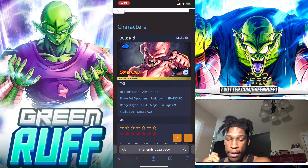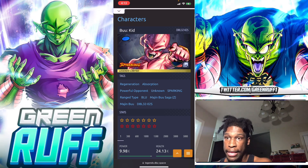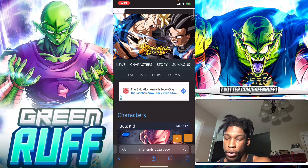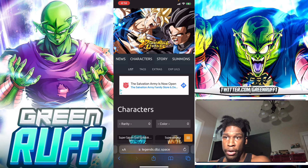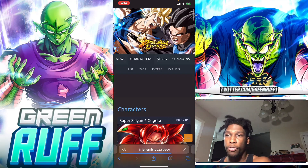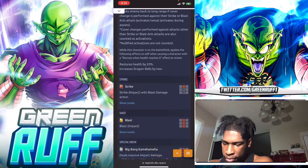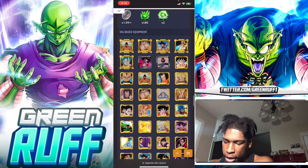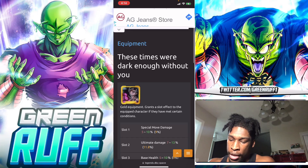Legends.dbz.space is a very good website for Dragon Ball Legends purposes - it has info on upcoming banners, character kits, and lots of other info. They have an Equipment Calculator where you can look up specific equipment and see exactly what number each slot needs to be to break from S rank to Z rank, or from Z rank to Z plus rank. We're focusing on this Super Saiyan 4 equipment - Gogeta 4 uses it because he's a Super Saiyan 4 character.